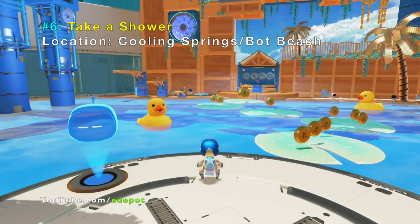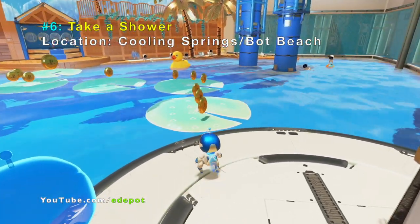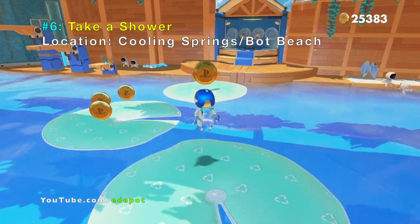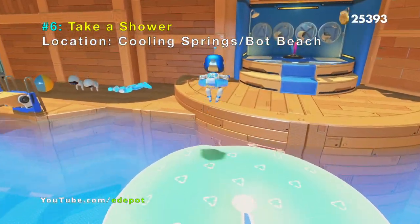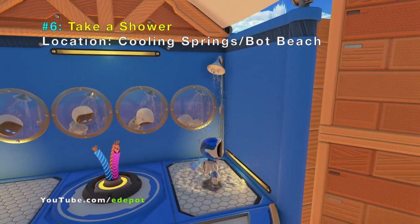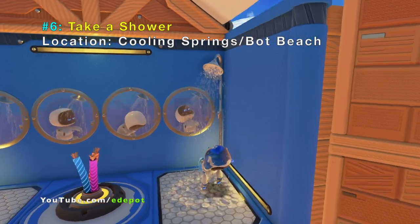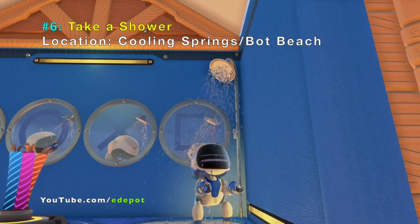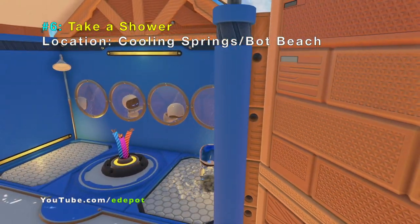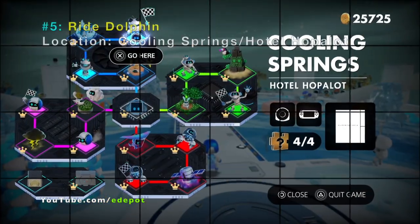Number six: you can take a shower if you go to Cooling Springs and Bot Beach. Instead of pulling the three strings, you can actually go under the shower and Astro Bot will take a shower. Notice his eyes change into a special symbol too — he's showering.